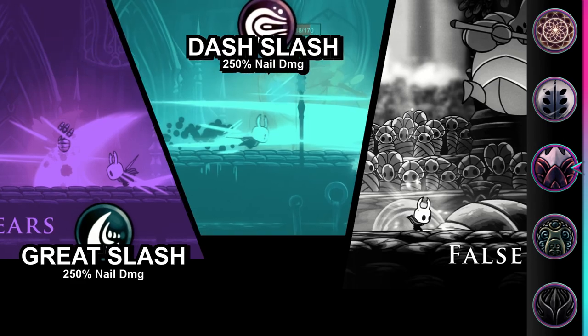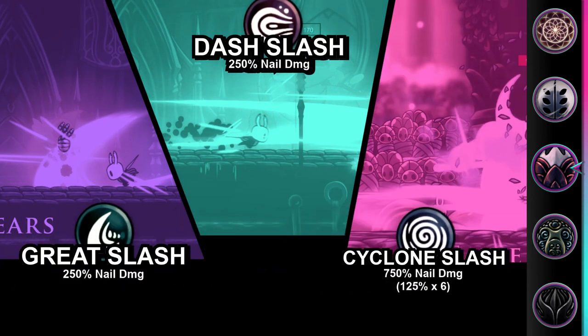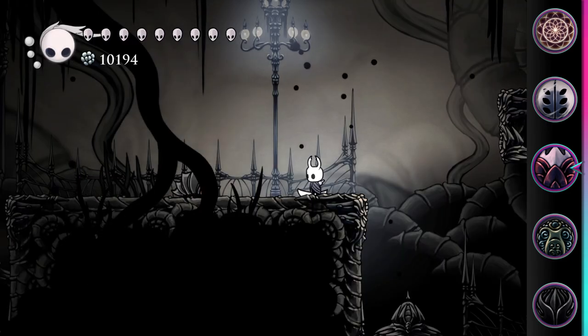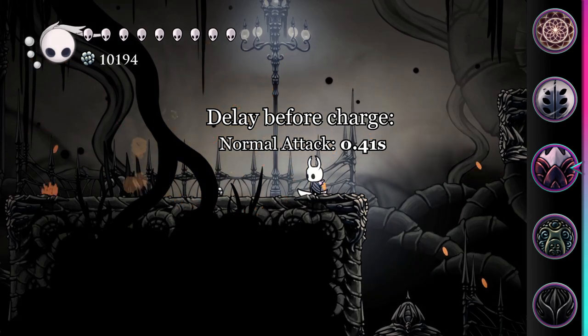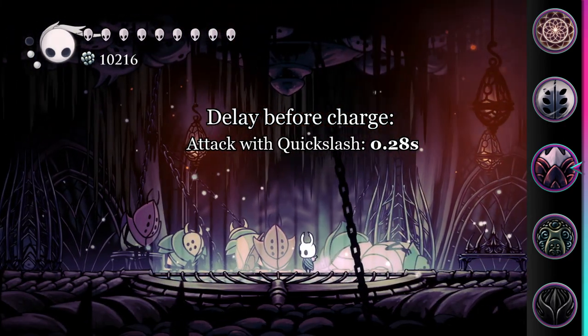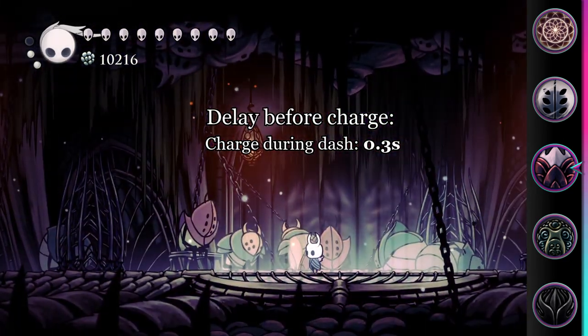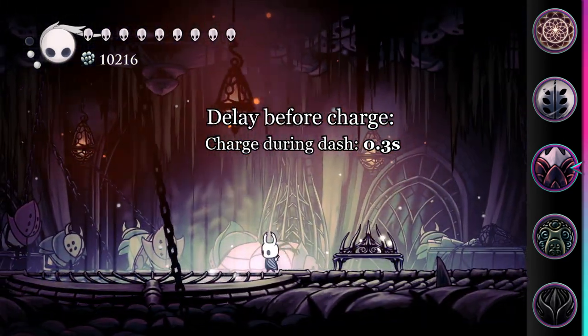Nail arts are extremely powerful. However, due to their charge time, they can feel very awkward and clunky to use in combat. This charm essentially fixes that and makes them feel far smoother to use. To use a nail art, you must first attack, which eats up extra time. This can be reduced by equipping Quick Slash, or alternatively starting the charge midway through a dash. Both of these methods have similar results.